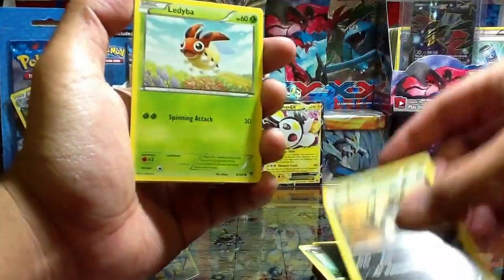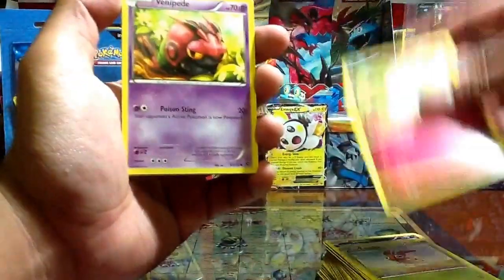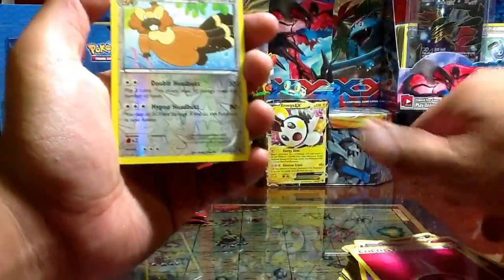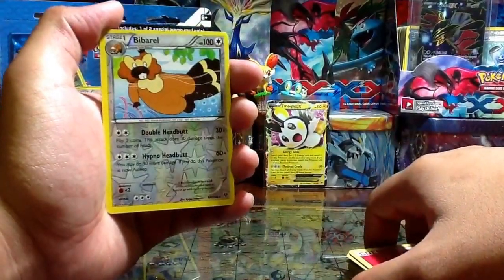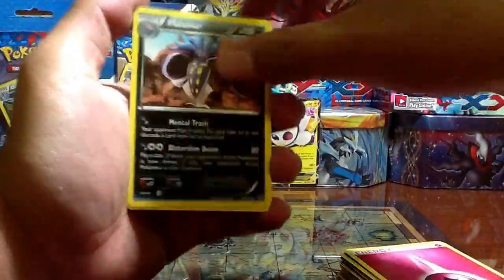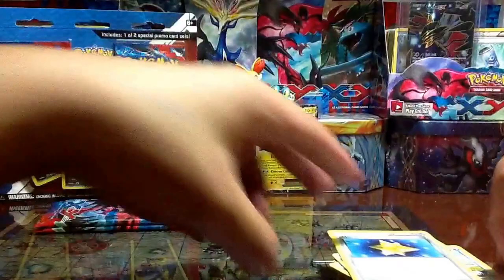Sandile, Bunnelby, Jigglypuff, Venipede, Energy. Oh my gosh, lucky me — a reverse Barbaracle, Malamar, rare non-holo. Ledian, Dodrio, Max Revive.